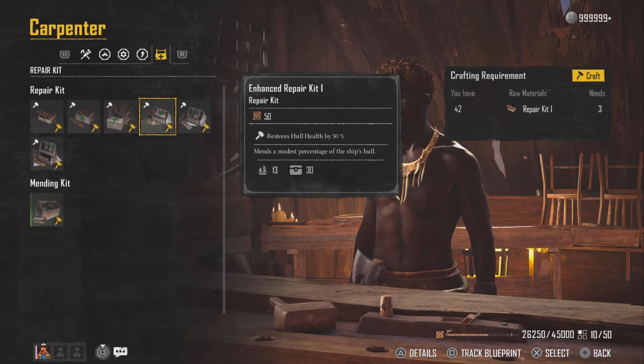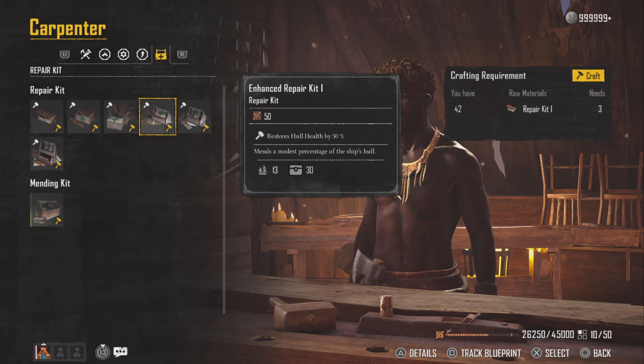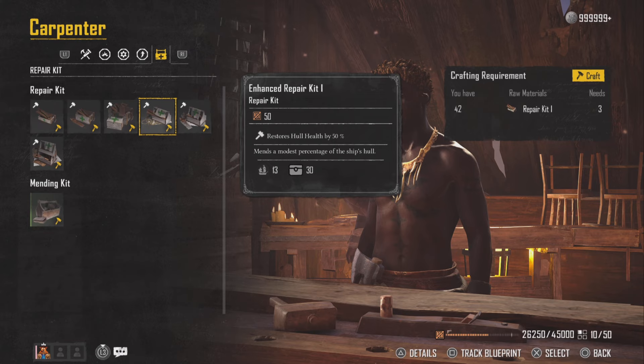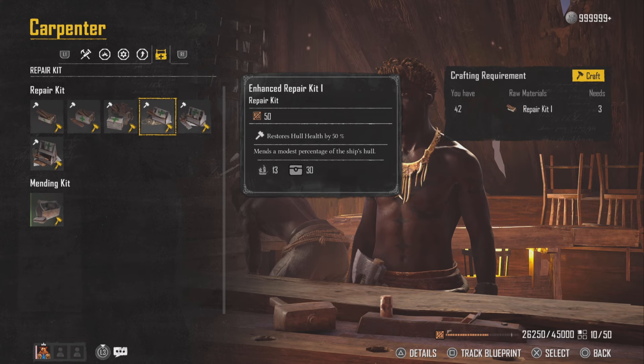To be able to heal for 50% every 40 seconds is the best bang for your buck, because with how long ship fights last — the maneuvering, and how long it takes enemy ships to get you on target — you can easily re-heal if needed in a sticky situation. Let's say you've got one quarter health left and you want to heal; it'll bring you up to three quarters, and in 40 seconds, which goes by really fast in combat, you'll be able to heal again.